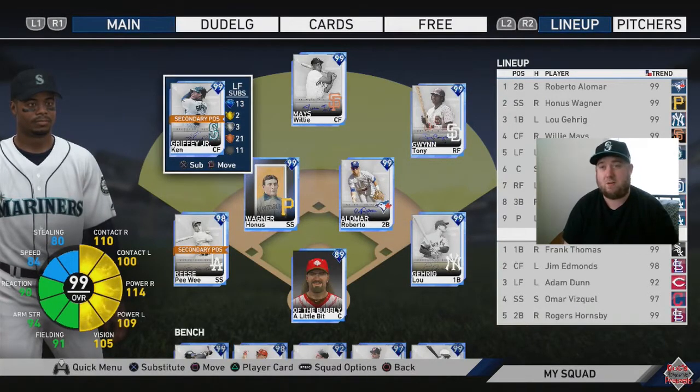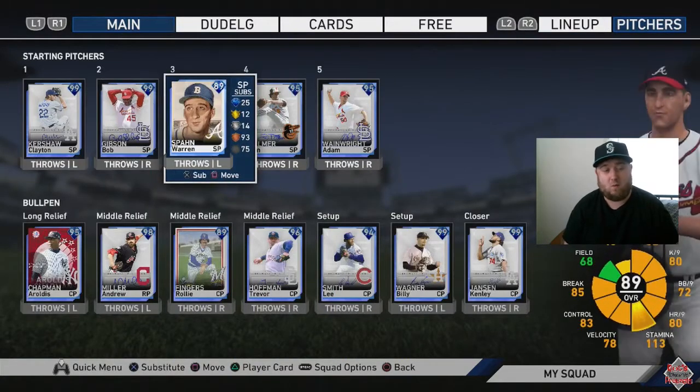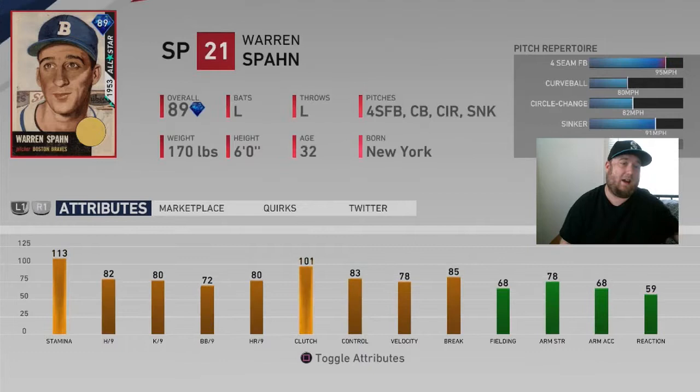This challenge is going to be a starting pitcher challenge, which is going to be hard enough because it's really hard to get your starting pitcher on the hill — the game doesn't let you choose your starting pitcher. With that being said, here is the challenge. As you can see I have highlighted Warren Spahn. He was a great Hall of Fame pitcher, so let's take a look at his attributes.